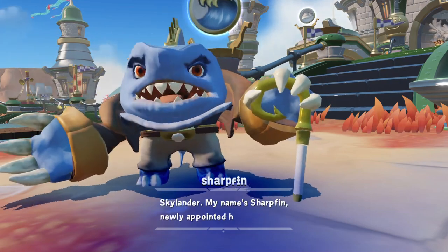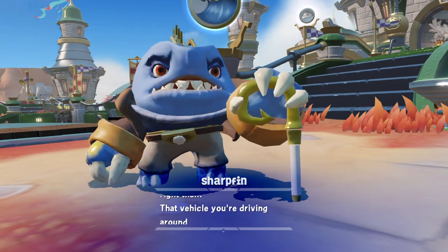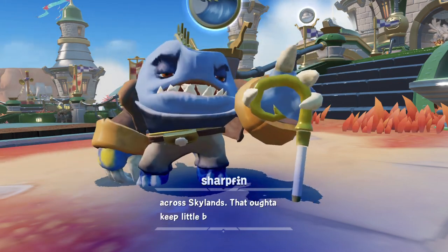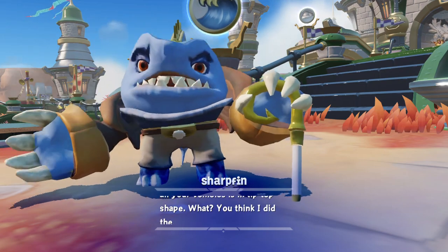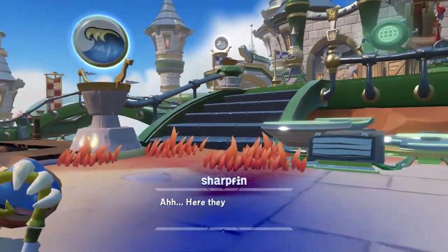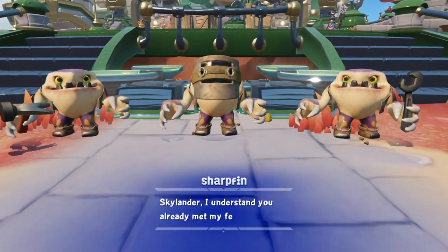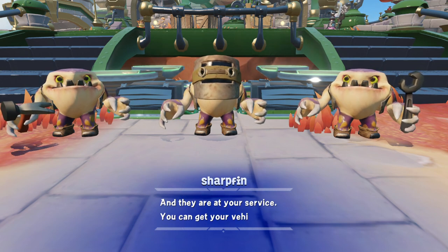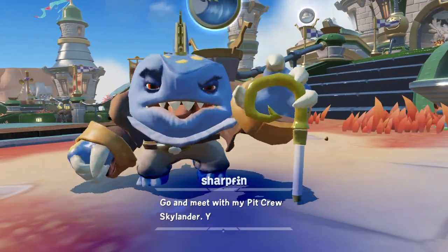Sharkfin, newly appointed head mechanic of the Academy and part-time Soldier of Fortune. That vehicle you're driving around is powered by a unique Rift engine capable of creating its own portal for traveling to and across Skylands. I'm responsible for making sure all your vehicles are in tip-top shape. I've got people for that — assuming they ever get here with my ship. Here they come. Skylander, I understand you've already met my fellas — this is Fender, Socket, and Clyde, the best pit crew in all Skylands, and they are at your service. You can get your vehicles upgraded wherever you see them set up. Go and meet with my pit crew, Skylander. You'll like what they have to show you.